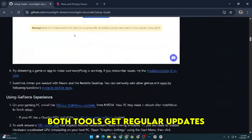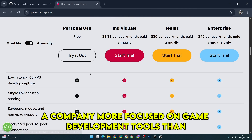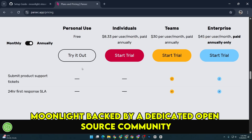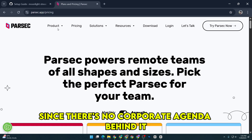Both tools get regular updates, but there's a little uncertainty with Parsec since it's owned by Unity now — a company more focused on game development tools than game streaming apps — so things might change down the line. Moonlight, backed by a dedicated open source community, feels like a more stable choice for long-term free use, since there's no corporate agenda behind it.